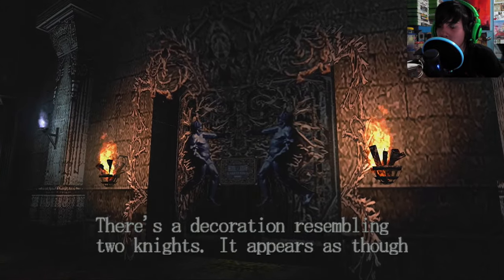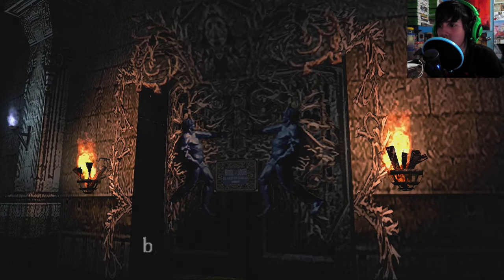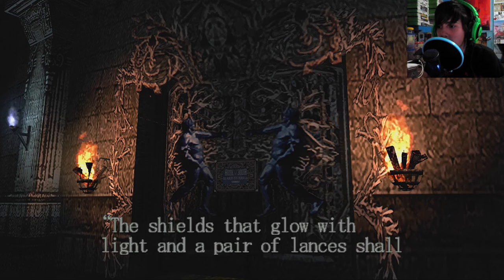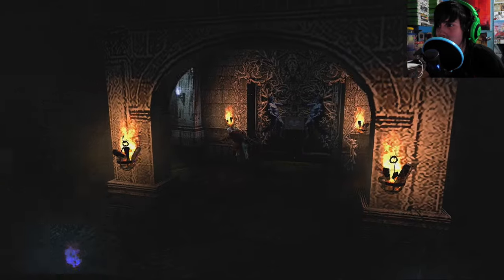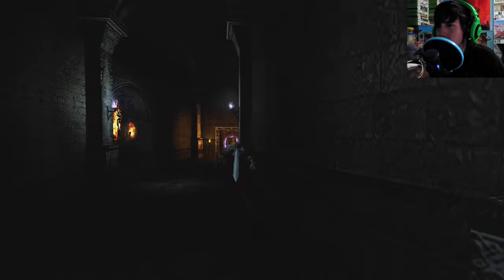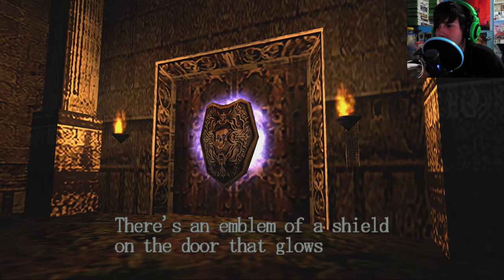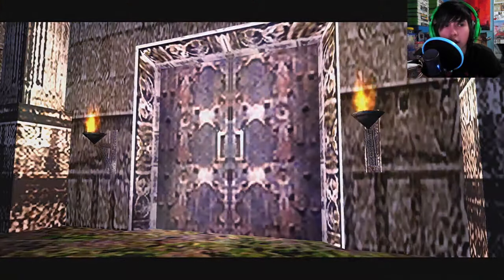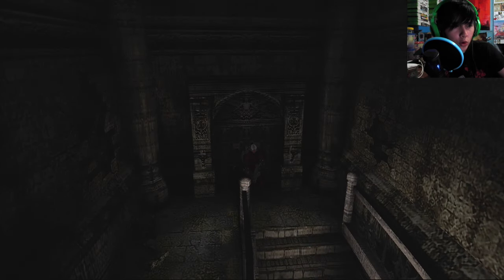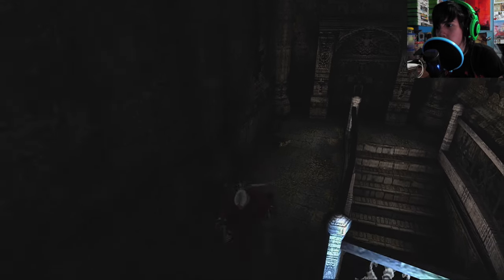There's a decoration resembling two knights. It appears as though the knights will be holding something where they are carved beneath the decoration. The shield that glows with light and pair of lenses shall lead to the bottom ground. There's an emblem of a shield at the door that glows with a blue light. Let's go to the blue side — I know there's two sides, but I was reading and it kind of recommends me to go to the blue side. Wait, it recommended me to go to the other side. I entered the wrong side.